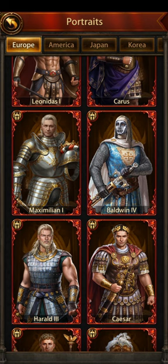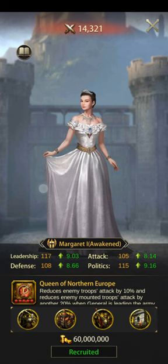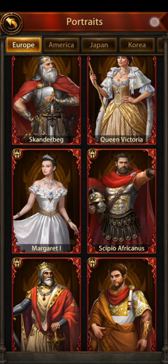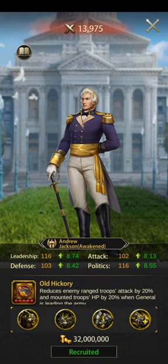The other good sub-city generals: Baldwin is very good but he's only available in packages. Mark Anthony is very good but also only available in packages. Another one is Margaret — she's not so great, but she's available in the tavern. If you have nothing else, she's still pretty decent. She reduces enemy troop attack by 10% and mounted troop attack by 20% — not so great, definitely not as good as Arminius or Harold, but still pretty decent. Another very good one is Andrew Jackson — he reduces enemy ranged troop attack by 20% and mounted troop HP by 20%.